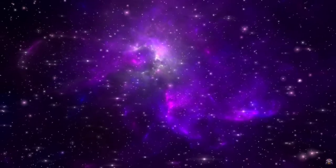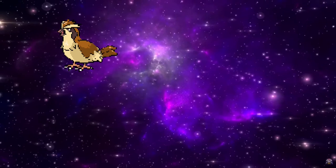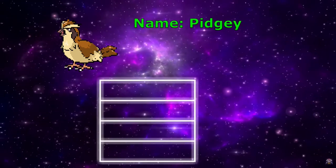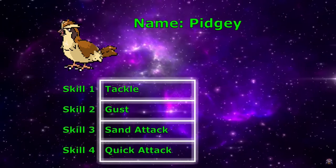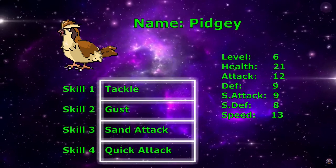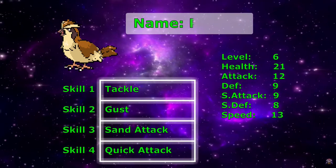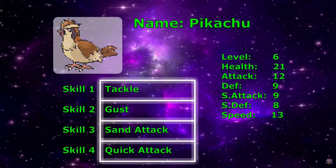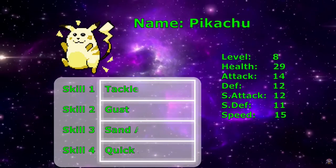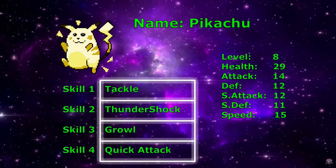I did all this for a single enemy — my first one was a Pidgey. But I had the foresight to understand that skills would change with the enemy, and different stats would have to be brought in. So I set it all up to call the same enemy object no matter what, and just change the animation shown based on what enemy was called. I named every animation after the Pokemon I'm finding, and when I find that Pokemon, it calls the animation up and then sets all of their stats.